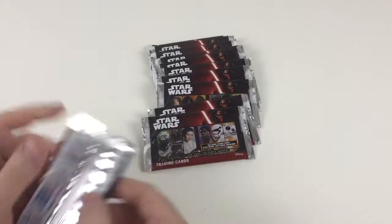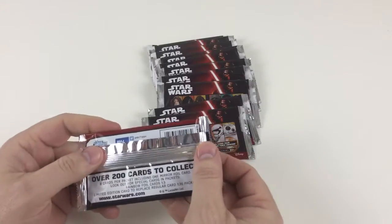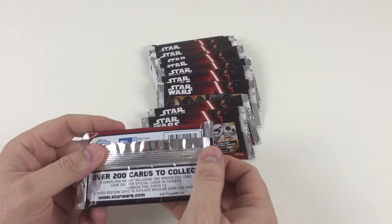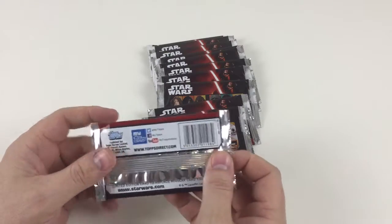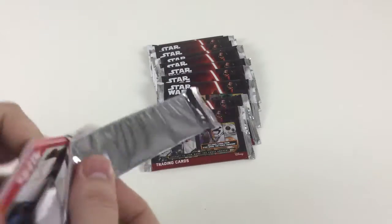But enough about those — let's have a look and see what we get inside. There are over 200 cards to collect, you get eight cards per packet including one Mirror Foil card. Look out for special cards: rainbow foil cards are one in three, and limited edition cards replace regular cards at one in 36 packets. Let's see what we get — hopefully some limited editions, or at least some good foil ones.